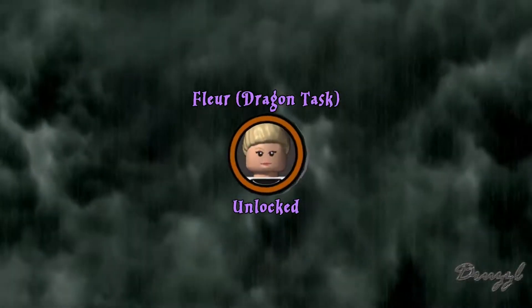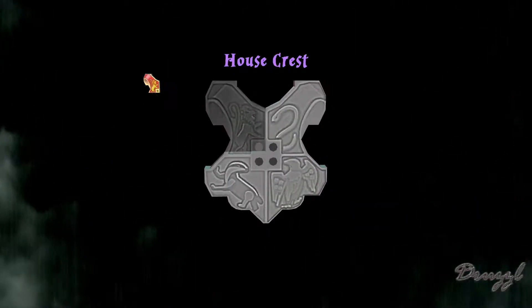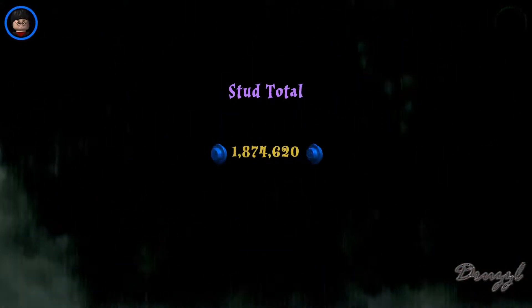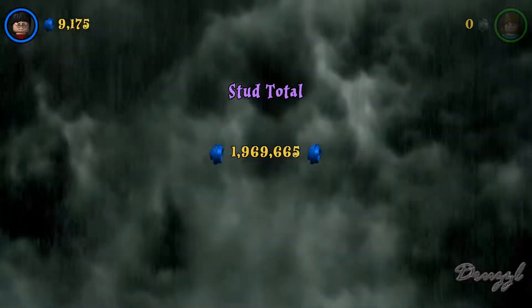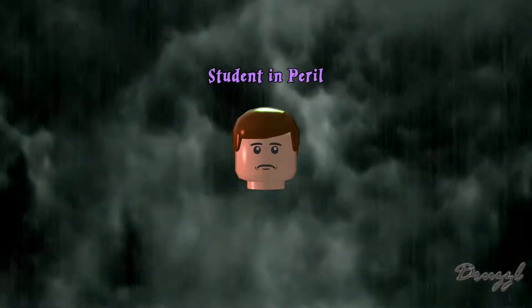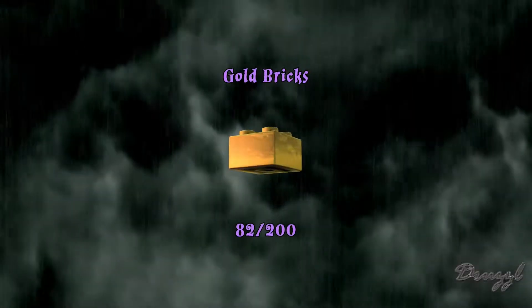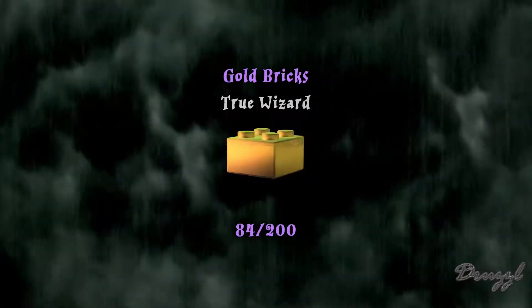Well, that wasn't terrible. We got Cedric and we got Fleur, but we're missing Victor Krum. We also only got two house crests — I think the other two are in that first area outside with the dragon. We did get a decent amount of studs, not quite two mil, but we also got the student in peril. There's the level, the True Wizard, and the student in peril.